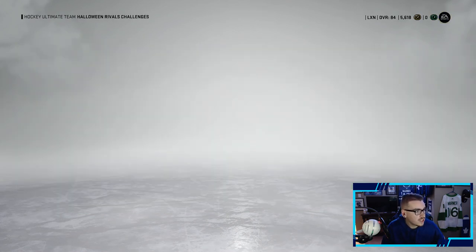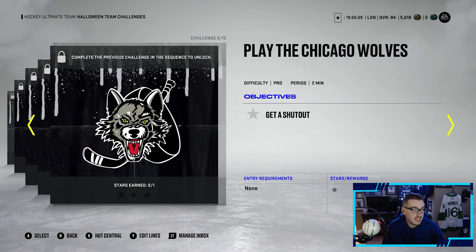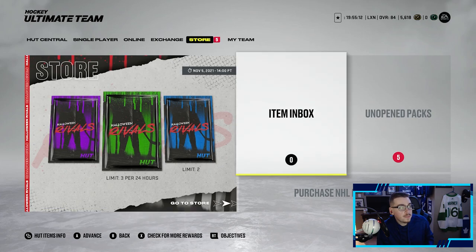Not the greatest packs — I don't recommend buying them, but I won't stop you. Now looking at the challenges: you get the Halloween Rivals collectibles by just playing the challenges, which is always a lot of fun. That's everything new in the event they just dropped. Let's open up some packs — we've got our Rivals packs and Champs packs.